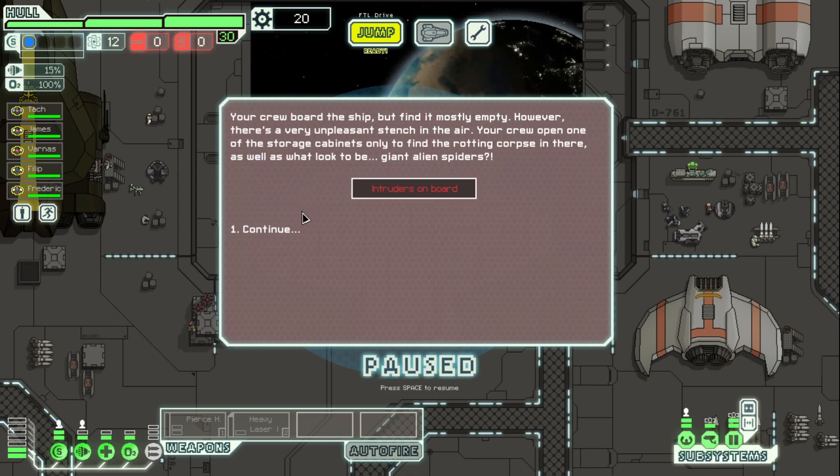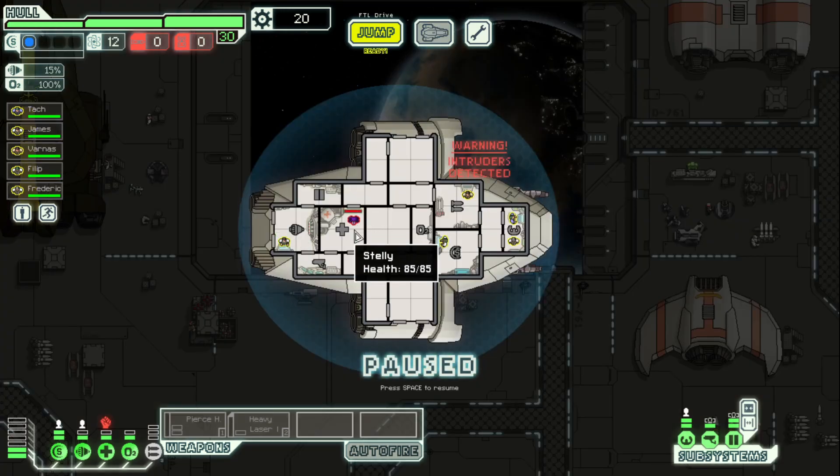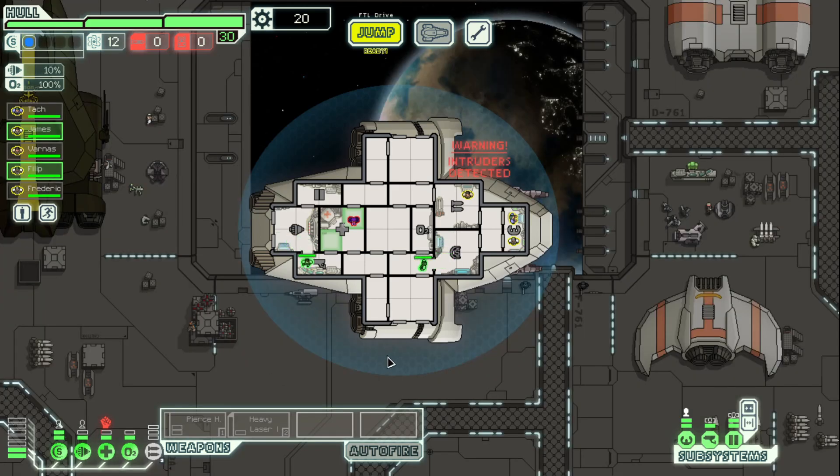We just got a crew member, so I'm going to send a team. Oh my God, we got intruders in the launch bay. What is this? Is this a spider? A giant alien spider? Well, they're in the med bay, so they kind of finessed themselves. He's doing a staggering amount of damage, but he only has 85 health. I think this must be a giant alien spider. Well, we seem to have taken care of him.